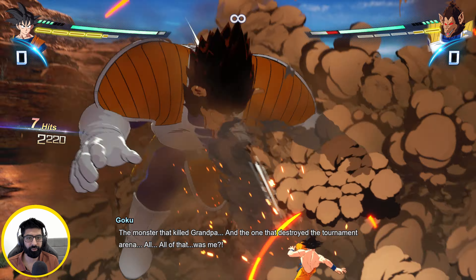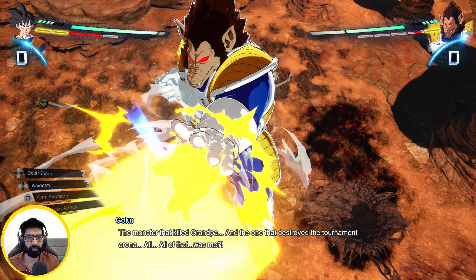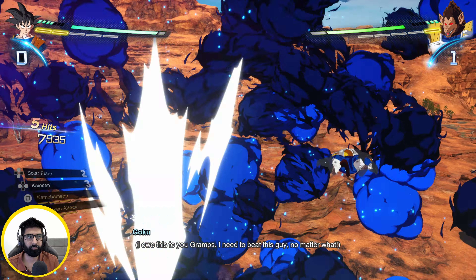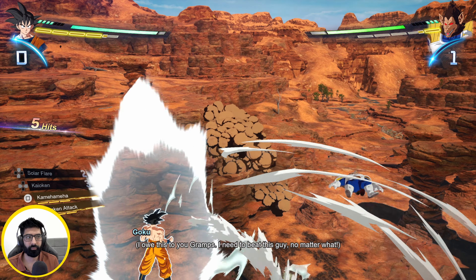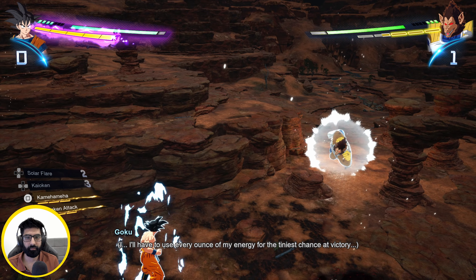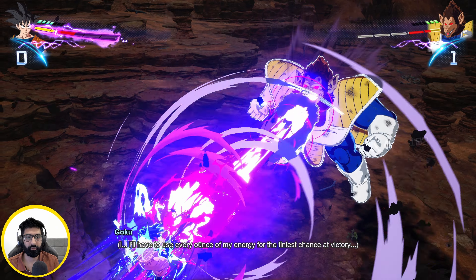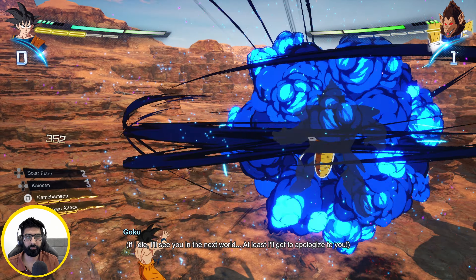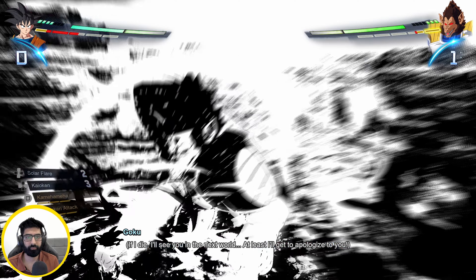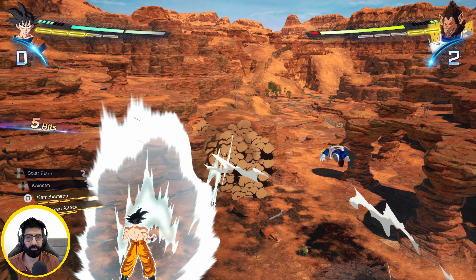Just block as much as you can. Your full combo actually makes him go flying. Just keep coming at me until you hit him with the beam clash. Keep coming at him and get ready for that beam clash opportunity.